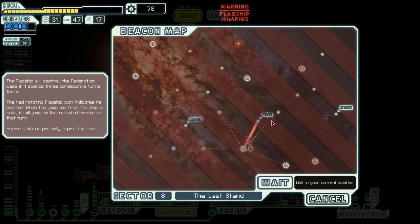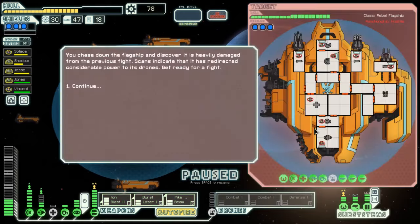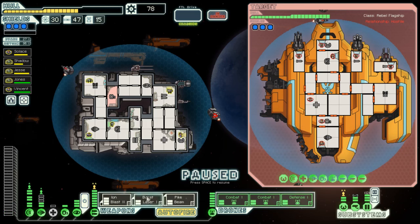He'll destroy the base if he spends three consecutive turns there. One, two, three — yeah, I can't repair. I have to fall back to the base. Oh you bastard. Well, chunks of it are blown off, right? He has to be easier now — he has fewer weapons. You chased down the flagship and discovered it's heavily damaged from the previous fight. Scans indicate it has redirected considerable power to its drones. Get ready for a fight. Shit balls, all up in the balls.